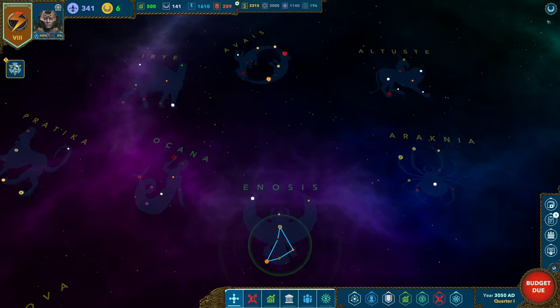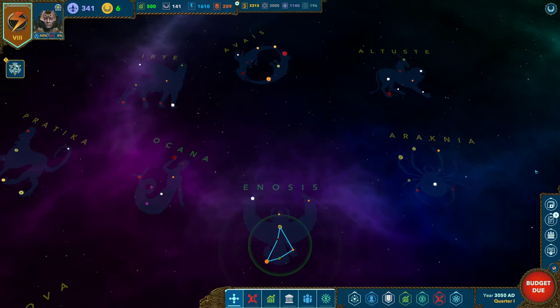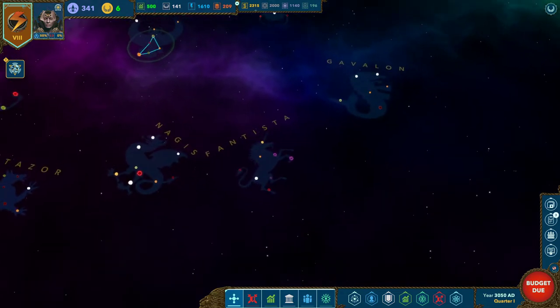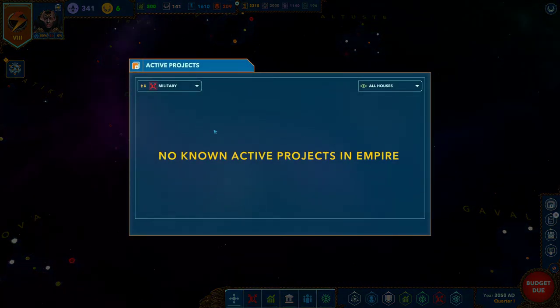This is your main menu button — clicking it gives you some options. Down here we have four main windows you'll be using a lot. The first is your projects window. Currently we don't have any active projects because we just started, but this is where you can see what projects are being built, not only by you but by other people in your empire.